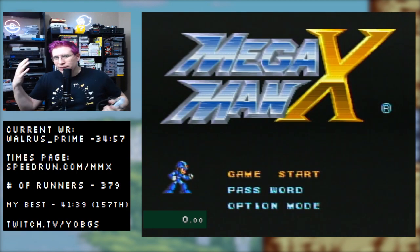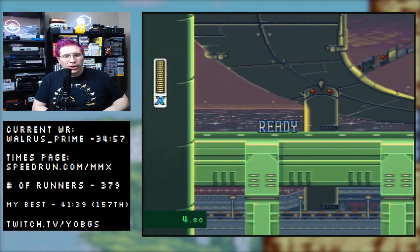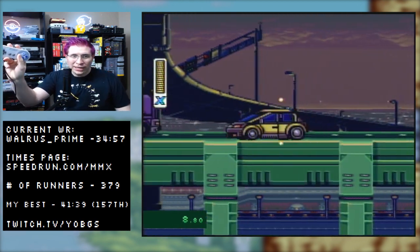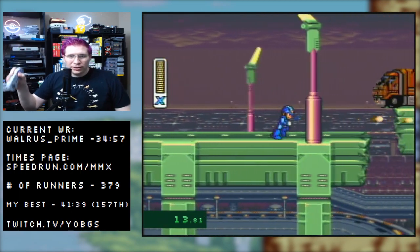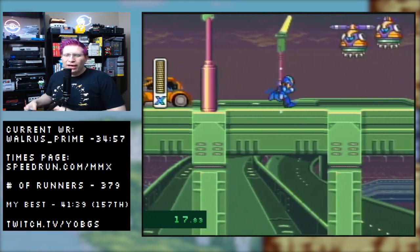You start the run right from the main menu screen. On the intro stage, Y is shoot — you can hold that down to charge — B is jump, and R is your dash button. The arrows move you. You've gotta mash really fast there to get through that first guy.